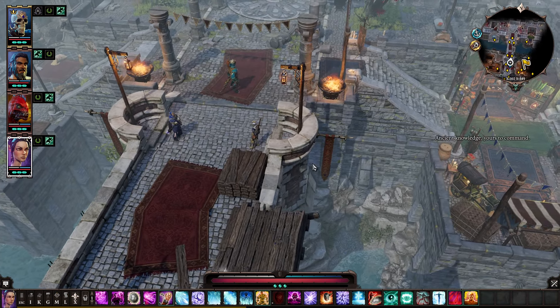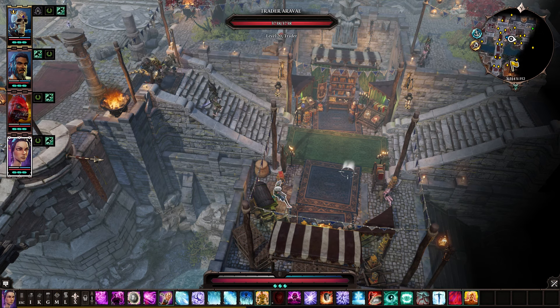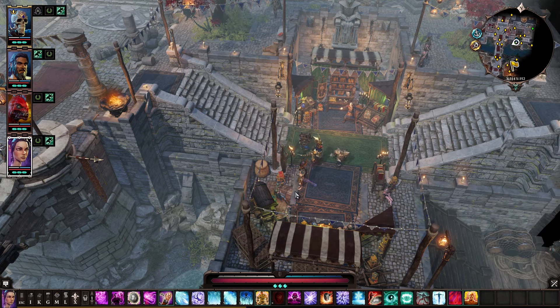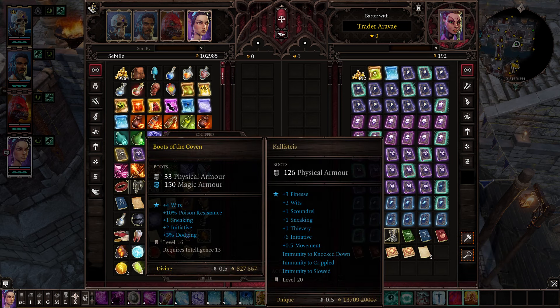While we're coming over here, there are two vendors over here. This one just sells magic skill books, nothing fancy. This one just sells books with recipes and such. But she also sells these boots right here.